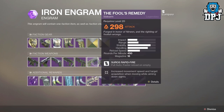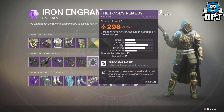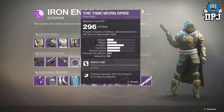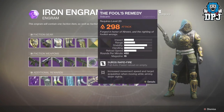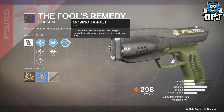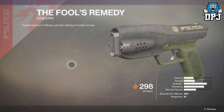We have a sidearm here now — the Fool's Remedy. I haven't seen the grenade launcher so I'm guessing there's going to be a rocket launcher too. The Fool's Remedy has Moving Target, Ricochet Rounds, and Accurized Rounds.